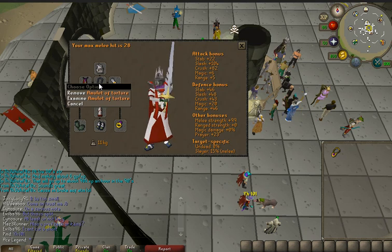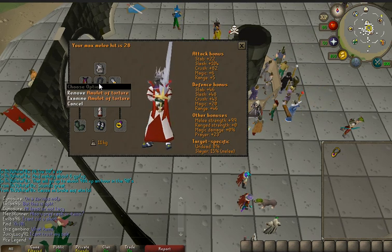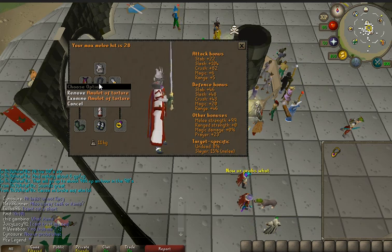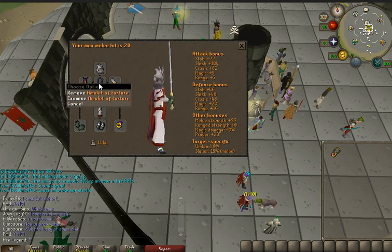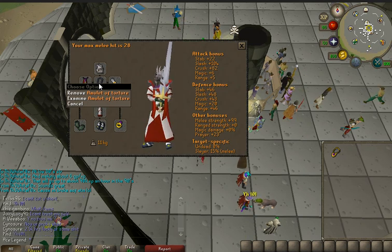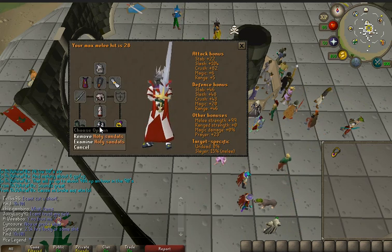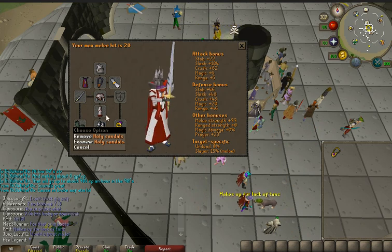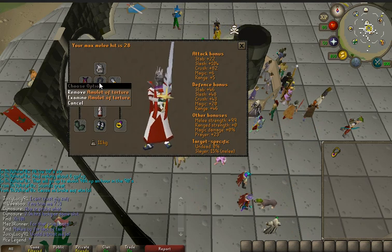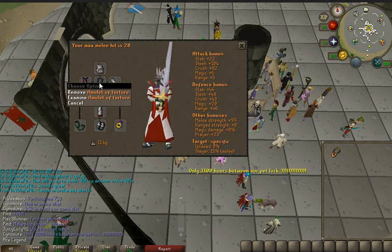I'm using the amulet of torture. This is the best for melee training. If you do not want to spend 14 million coins on an amulet, feel free to use a fury, and if you don't even want a fury, a glory is perfectly fine. While we do sacrifice our plus two strength for a plus three prayer with our boots, it's actually better to sacrifice plus three prayer in exchange for the two strength and five attack we get from the amulet of torture.